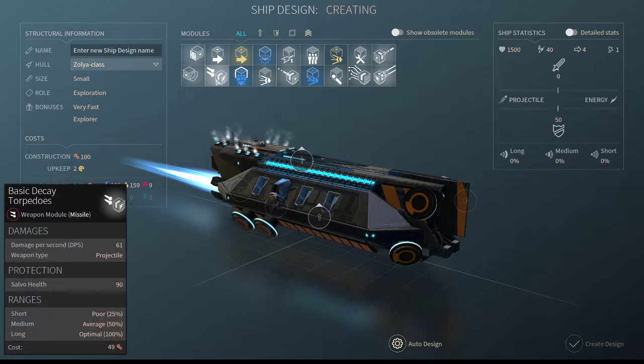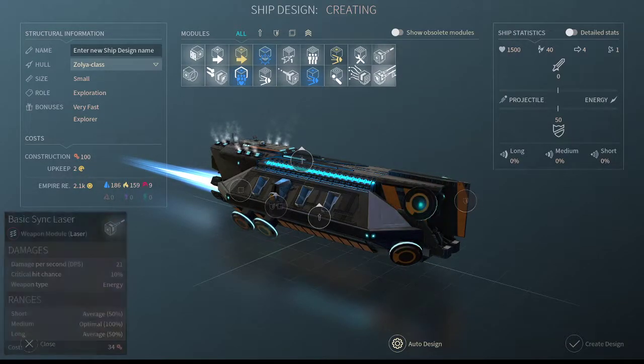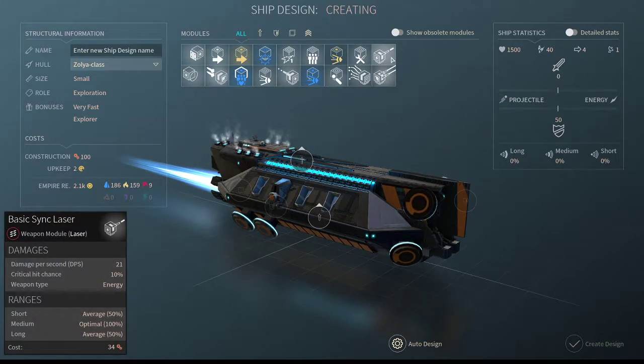Missiles do 61 damage 100% of the time at max range, and it's much more likely you'll be dealing at max range than close range. Energy weapons are not to be laughed at either — they have a chance to do critical strikes which do bonus damage. If a weapon does 54 damage, a critical strike will do about 64, roughly a 10% damage bonus. There are two types of energy weapons: the basic phase beam and the sync lasers. Sync lasers have a higher crit chance but are only 100% effective at medium range, while phase beams are 100% effective at all ranges.